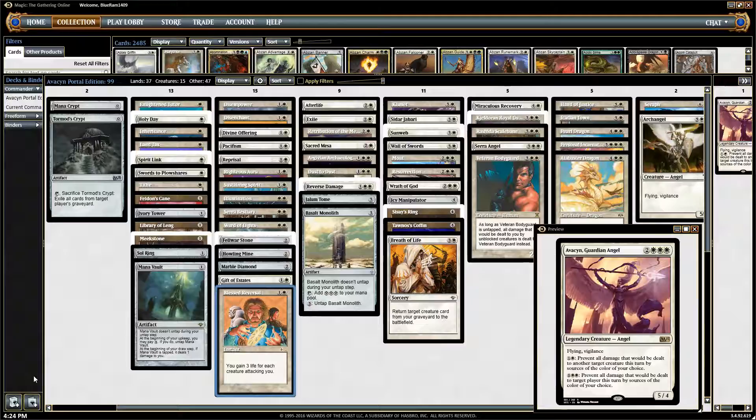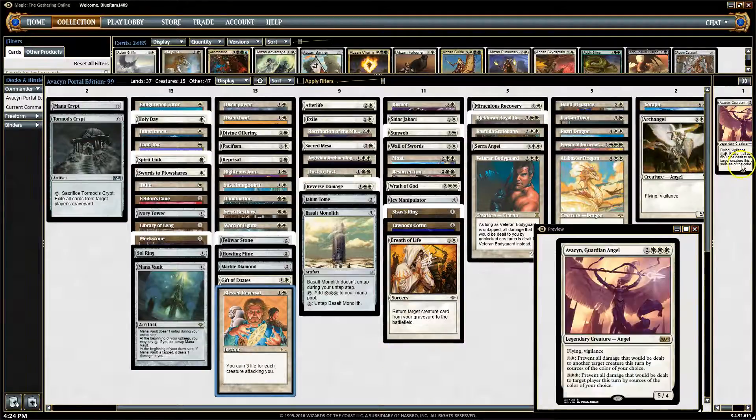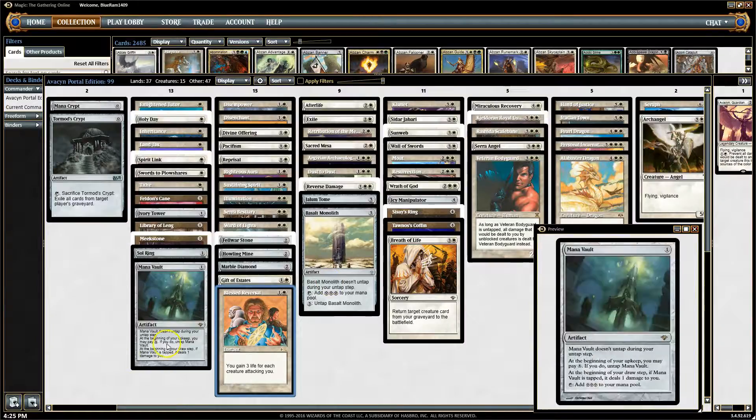We do have a couple of cards returning: Mana Vault and Basalt Monolith. Last time, Avacyn was basically shielding two people at once, probably because we had our Royal Guard out to take the brunt of the damage. So for 9 mana, we were keeping ourselves and a teammate alive. We didn't really have a way to build anything else, and 9 mana is a lot. It's great we managed to get there with Land Tax and all the land searching, but we need to start accelerating our plans. So I've included some maximum mana rocks: Basalt Monolith and Mana Vault.